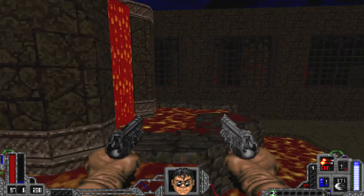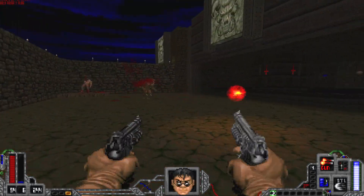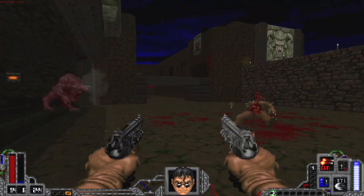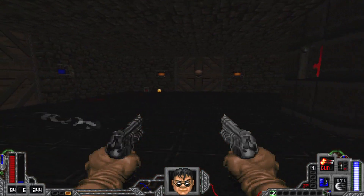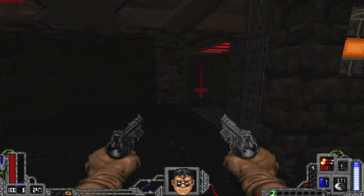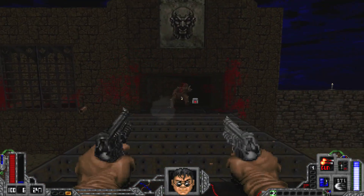Not to mention the pistols that we've got here. One's black, one's white, and I'm pretty sure that's another direct reference to Devil May Cry and Dante's guns, ebony and ivory. And if you needed even more evidence to connect the two, the orbs that you collect can be used to purchase upgrades for your weaponry and your special abilities.